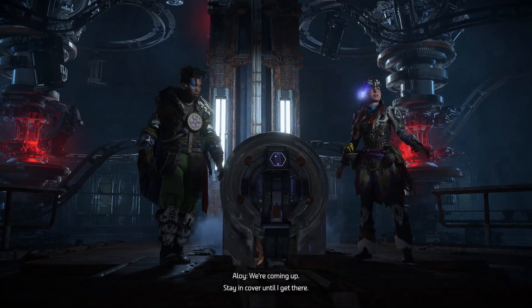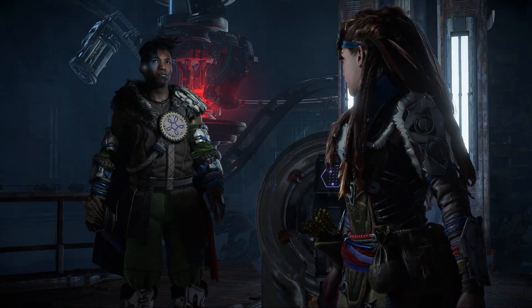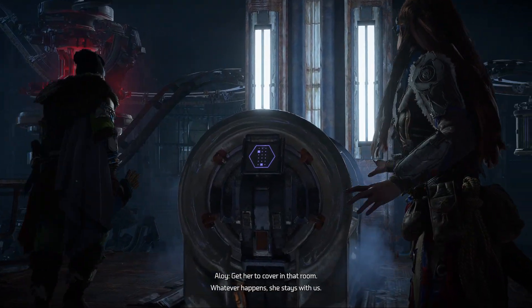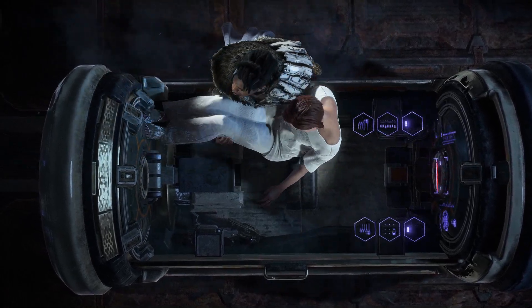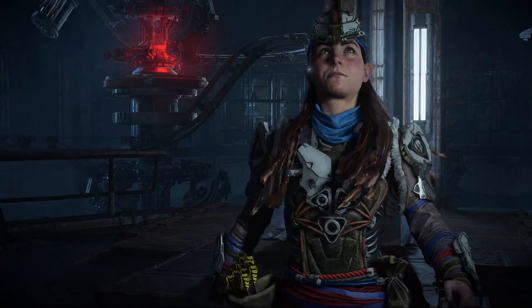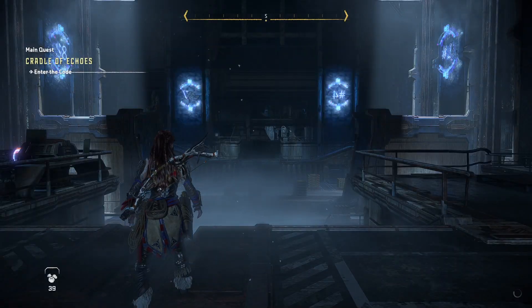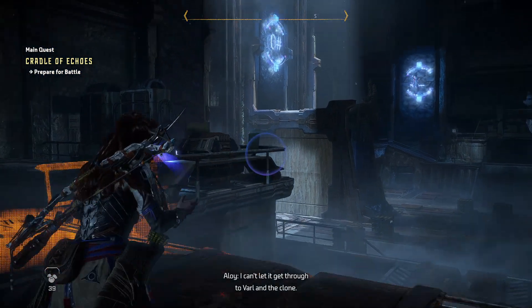We're coming up. Stay in cover until I get there. Get her to cover in that room. Whatever happens, she stays with us. I'll protect her. I should prepare before the Spectre gets here. I can't let it get through to Varl or the clone.